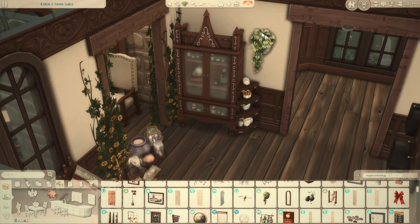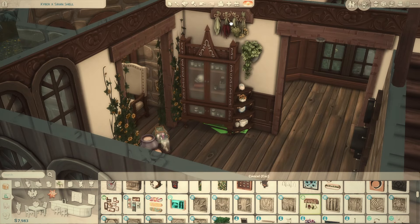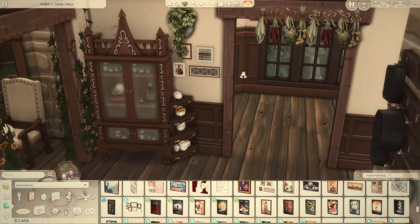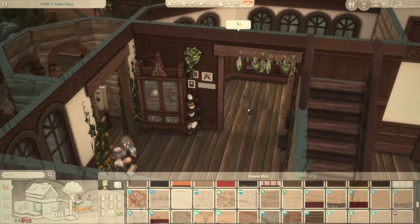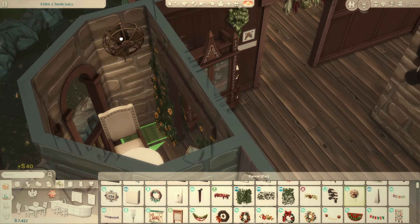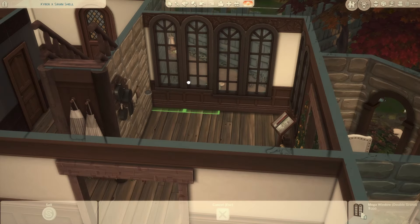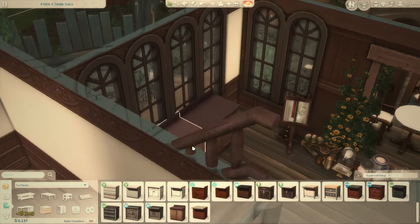I picked out some cabinets and then changed them completely because I didn't like them. Then I spent a long time not knowing what sink to put in, which made me realize we don't have a good variety of kitchen sinks in the game. I really liked a copper sink but then took GShade off and it didn't look as good. Picking out the counters and sink took me longer than anything else in this build, because usually one item leads naturally to the next.